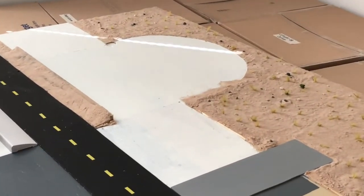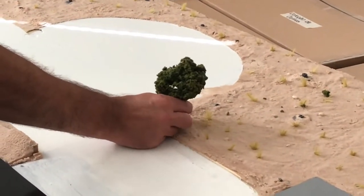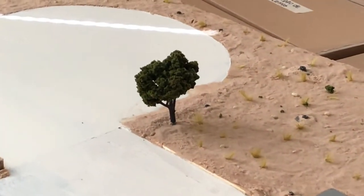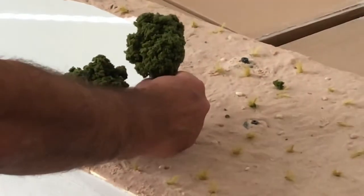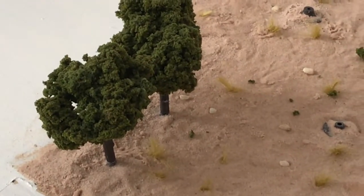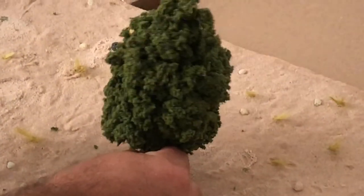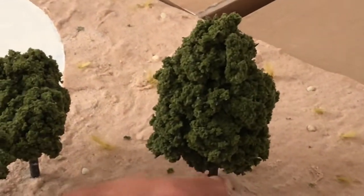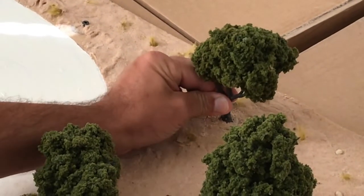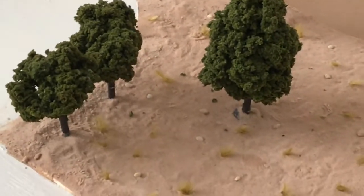Here we're going to place the trees that go behind Sally's Cozy Cone Motel. The base of the tree is already in place, we just have to put it in and get it together. We are going to put all these trees that go behind her property in here — see, all the little bases are already there, we just have to put them in.